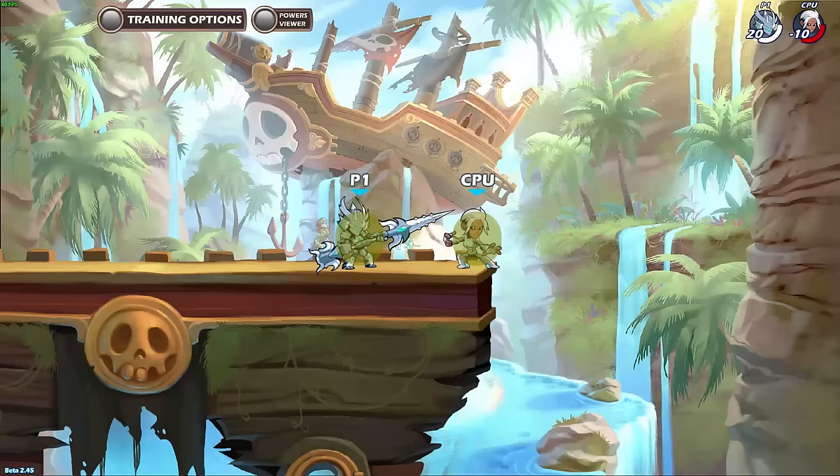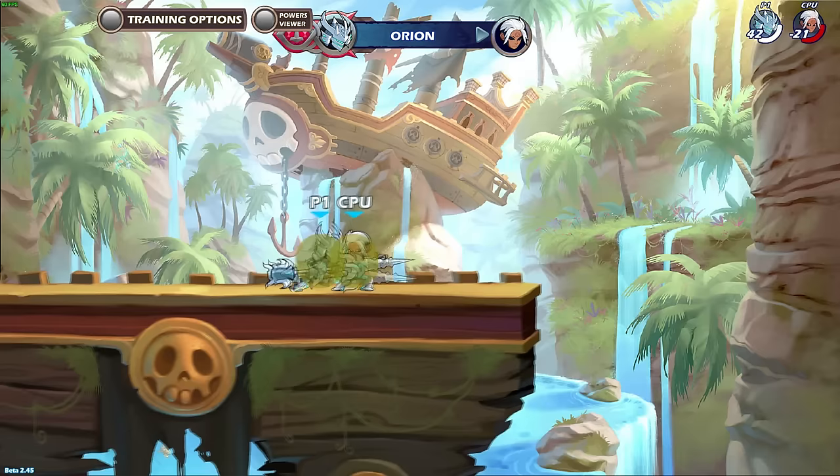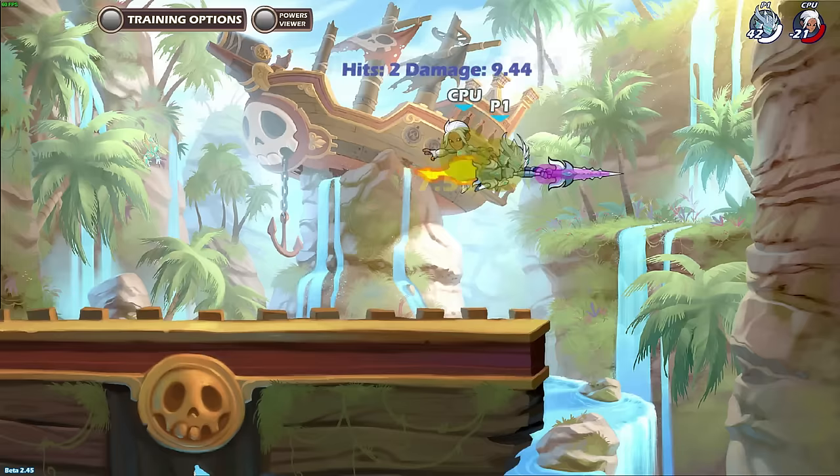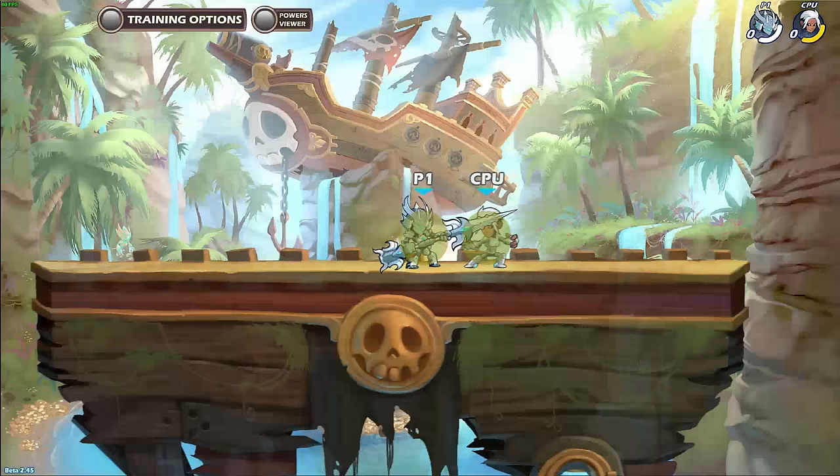This combo works from 0 up to 230 damage. At 0 to 130 damage, it works at all ranges including mid and far range. But above 130 damage, you have to hit side light at either very close range or at the very max range — nothing in between. If you hit side light at very close range, you have to jump backwards then turn around for side air, otherwise the beginning of the side air will start behind the enemy and miss.